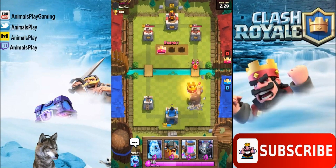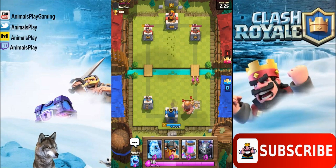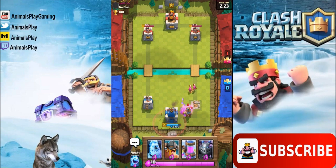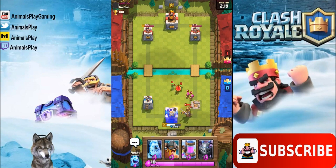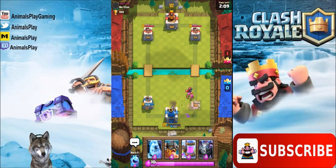Sometimes you also get matched up with other people that are trying to drop trophies as well. I was matched with a level seven person and he did not even move — he left the match, so we just had to wait until overtime ran out. It looks like we're going to get a quick three crown here, just to show you guys who you get matched up with. That'll work for me.